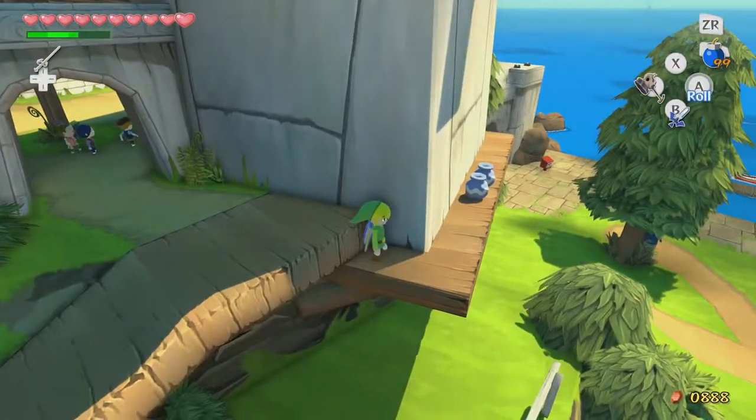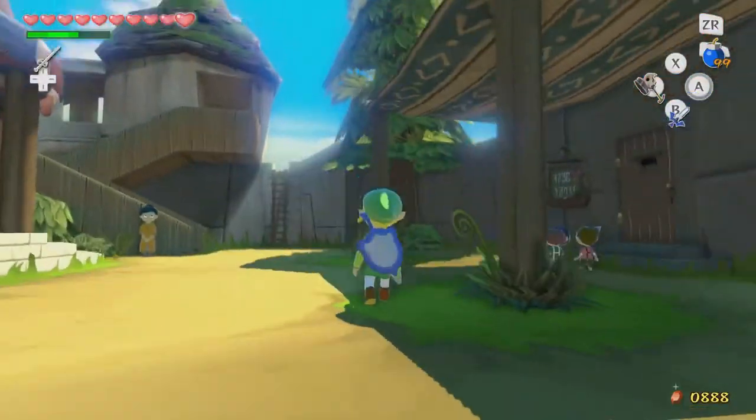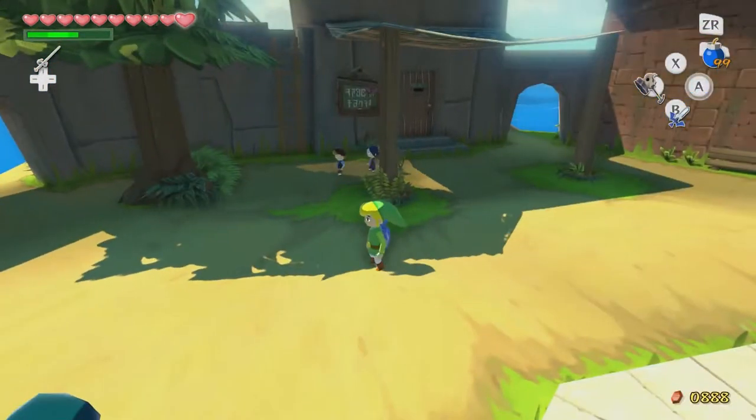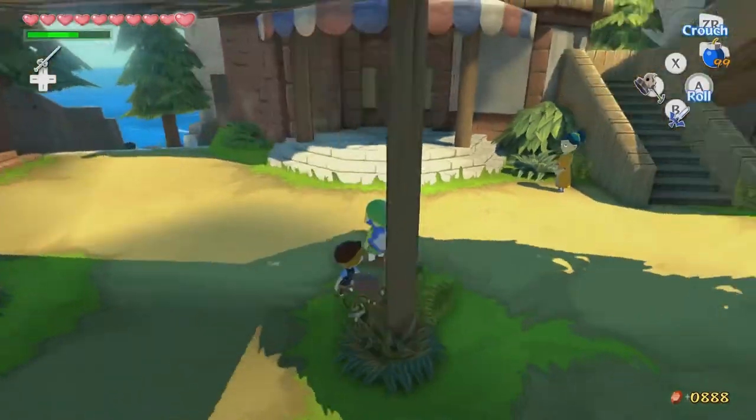Oh, look, there's a dancing mailbox. I want to go see it — we'll go talk to it later in the episode. Actually, I think I know what letter's in there. In the last episode, we beat the freaking Earth Temple — that was called the Wind Temple, because that makes more sense. And then we went to the auction house and we got a heart piece and a heart container.